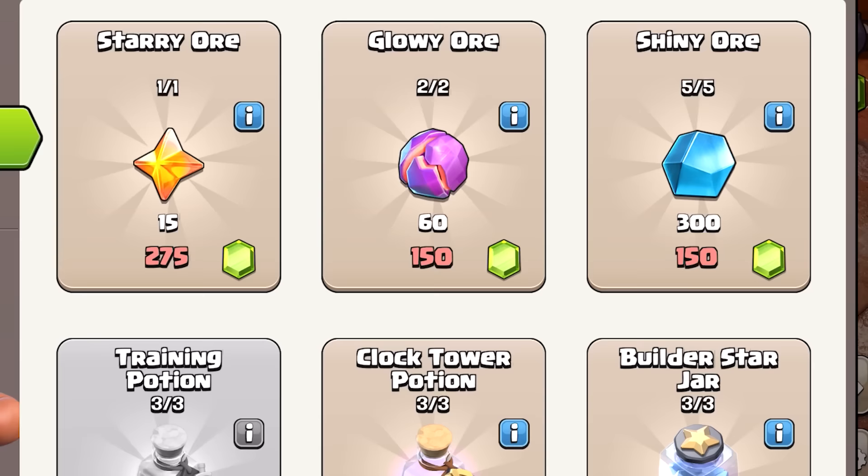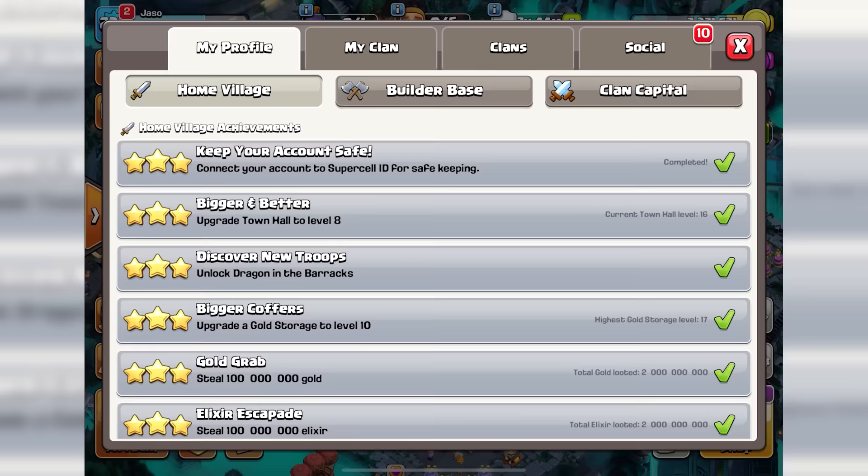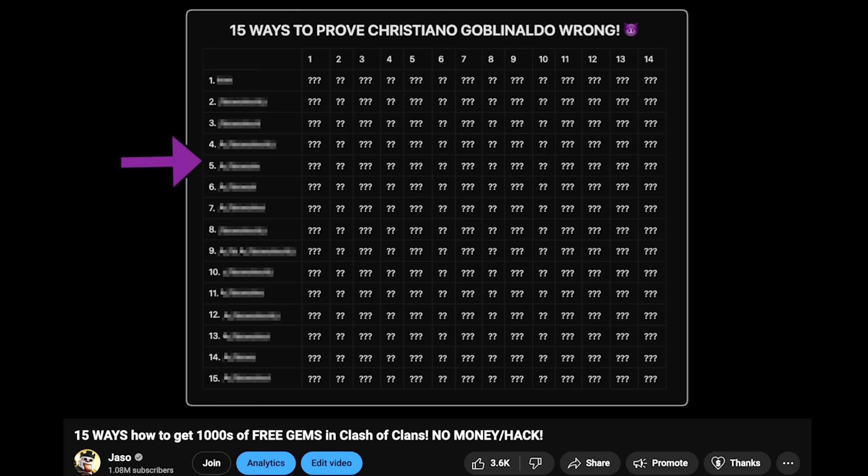The last method involves gems and is not so great if your gem balance looks like mine. But no need to worry — I know 15 easy ways to make thousands of gems without spending a single dollar. All the key information you need is in the video right here, so make sure you watch that next to make 5 times more gems than usual.